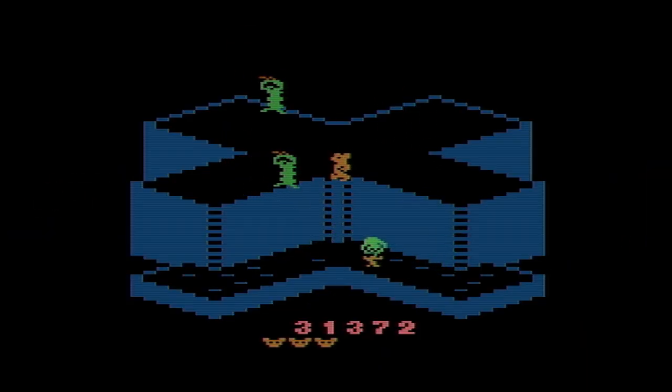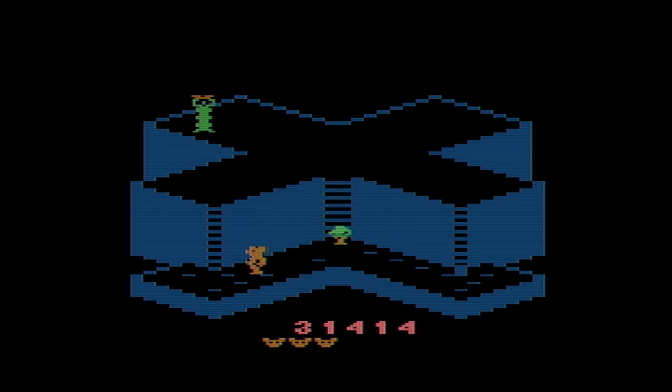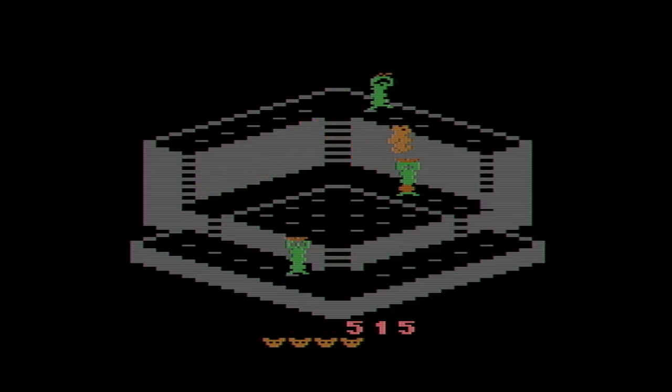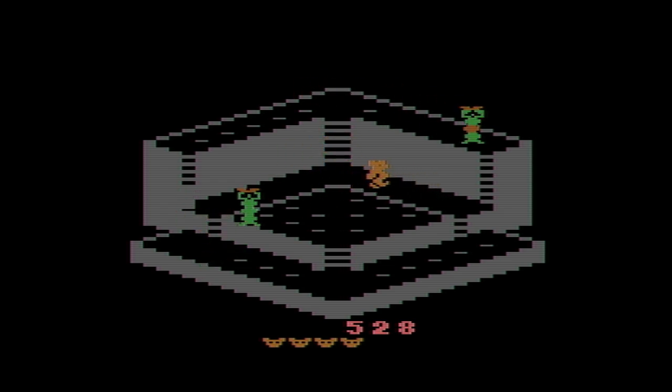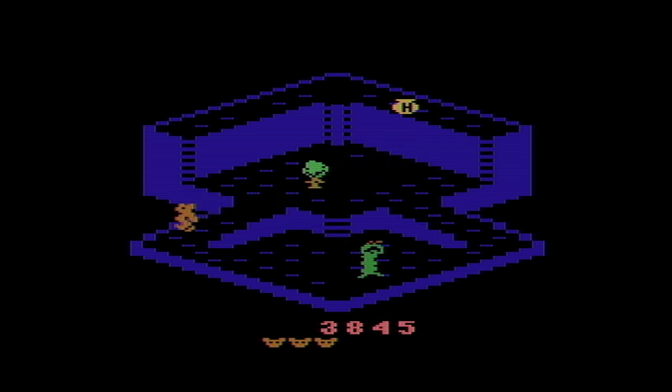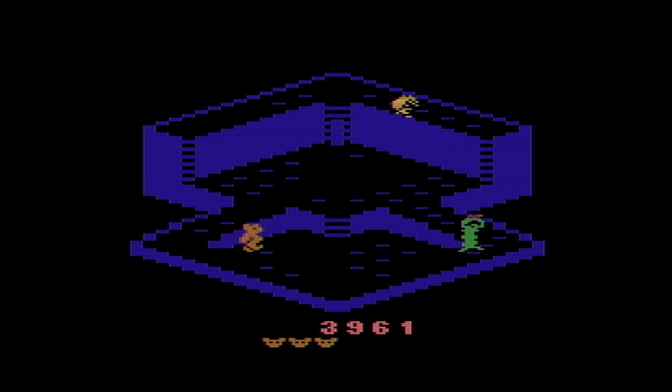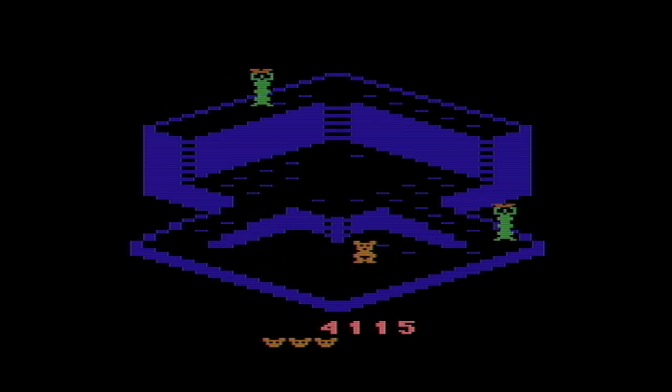The first thing you'll notice is that the game plays from a top-down 3D isometric point of view, similar to Q-Bert, which was also released right around that time period, and a more modern comparison might be something along the lines of Diablo. It's still a little jarring and unnatural to me to see a perspective like this on an old Atari game, but that's not a complaint — it's just different than the usual side-shooter fare you'd see on the 2600. The asymmetric view gives you freedom to move in eight different directions, which is impressive for an Atari game.